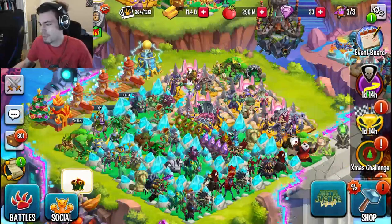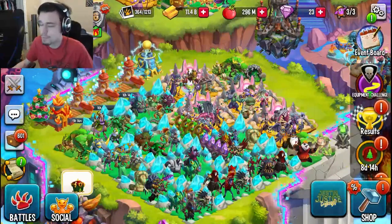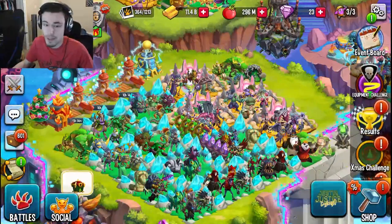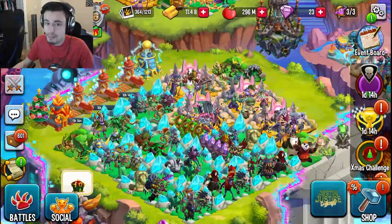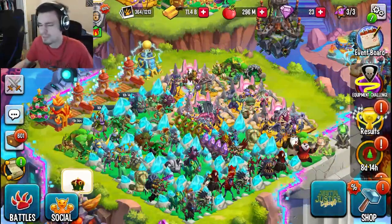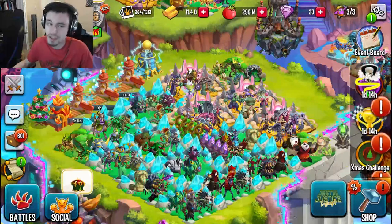To recap: the bounty hunt is very easy — you pick your monsters, get put on a grid, flip over shapes while following the arrows to find the bounty, fight it to earn coins, and repeat to get more coins.